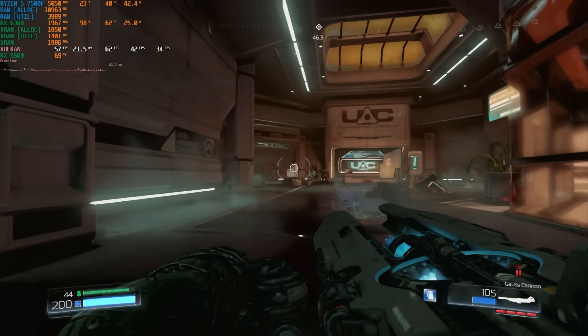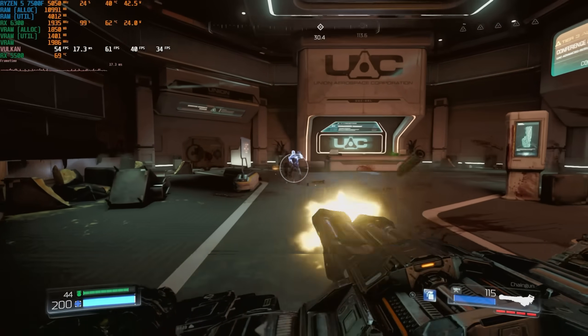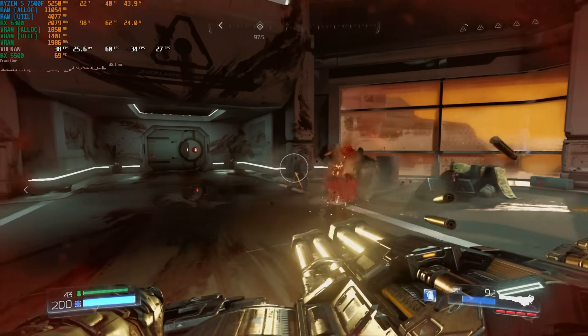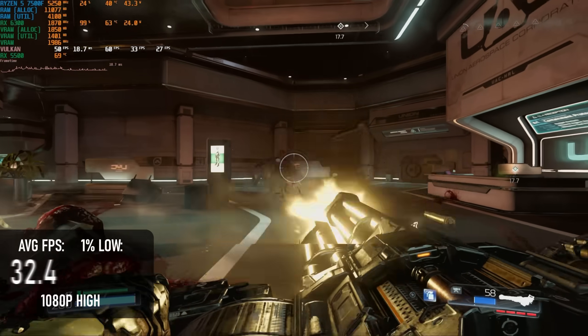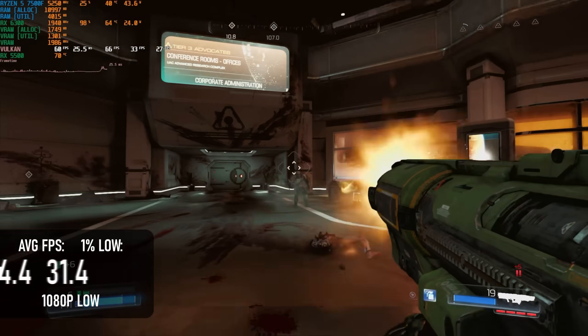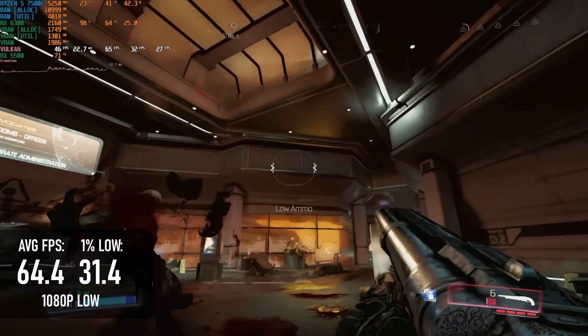2GB of VRAM would be a little low for, say, Doom Eternal, but 2016's Doom isn't quite so fussy. I have a feeling that with some extra clocks, the RX 6300 could deliver a 60 FPS average and playable 1% lows even at high settings. Alas, while it does get up close to 60 sometimes, it also drops into the 30s pretty often. Dropping to low improves the average to past the 60 mark, but actually does nothing for the 1% lows.